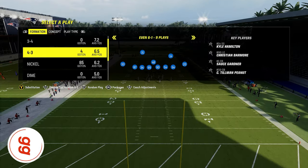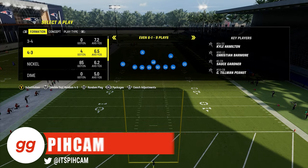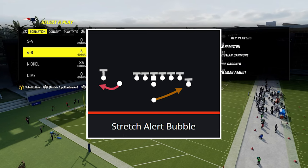What's up guys? It's Pick'em with HaroGG, and in today's video we're going to go over the absolute easiest way in Madden 24 to shut down the stretch alert bubble play out of the single back wing slot formation.